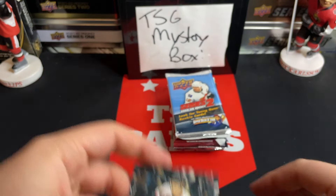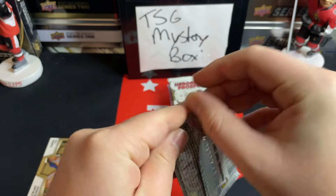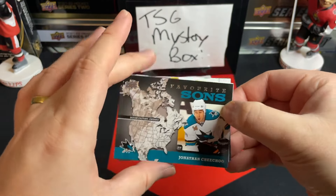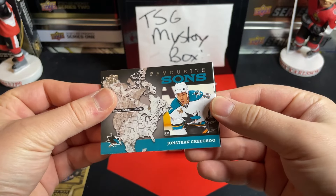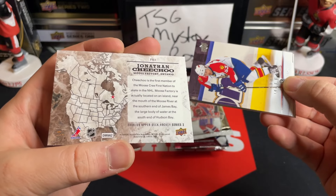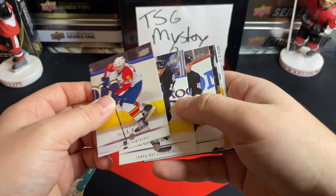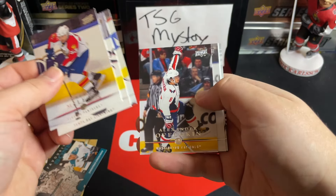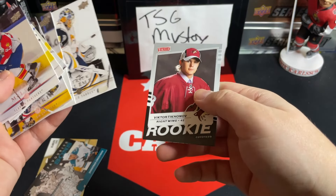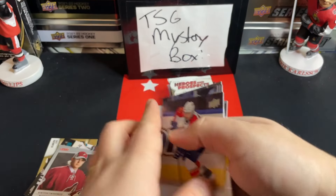Moving on to Series 2 from 08/09 — see if we can get the Young Guns. We've started off with a Favorite Sons insert — Jonathan Cheechoo, very interesting insert. Favorite Sons of Cheechoo, former Senators legend Brett McLean, Gary Roberts, Kent Huskins, Alex Ovechkin — it's a cool OB card. Richard Zednik, Patrick Lalime, and a rookie of Viktor Tikhonov.